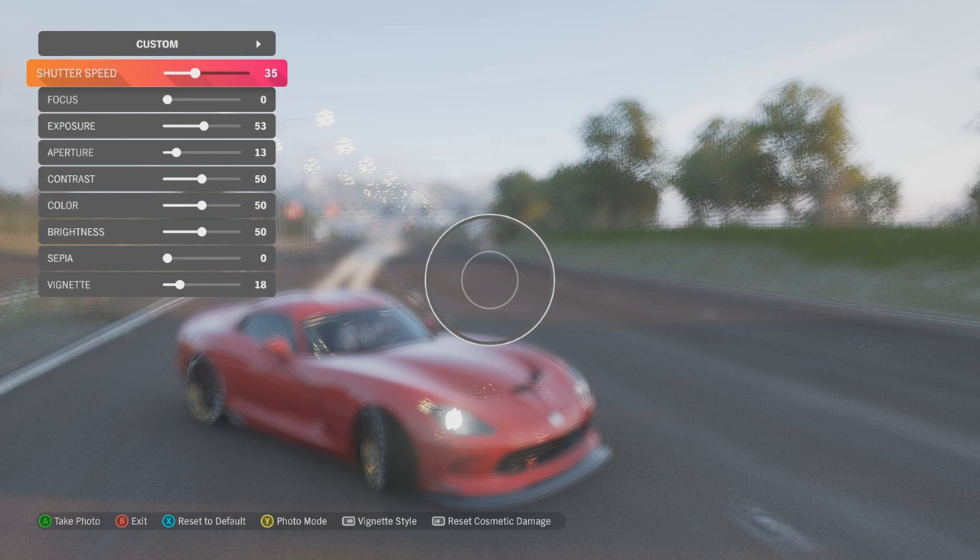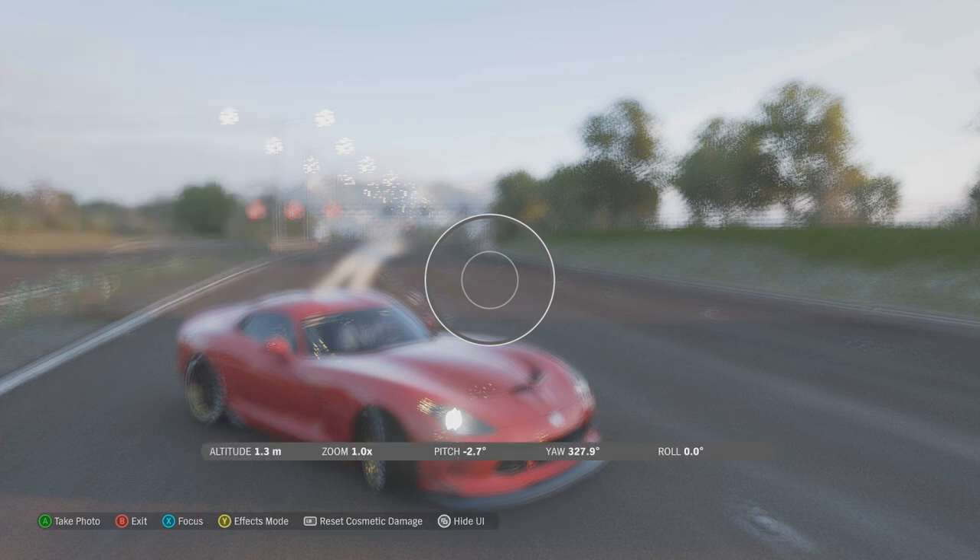You need to put shutter speed on 35, focus on 0, exposure on 53, aperture on 13, contrast on 50, color 50, brightness 50, sepia 0 — I'm sorry if I'm butchering some of these — and vignette on 18. Then you go back to photo mode and it should look something like this.